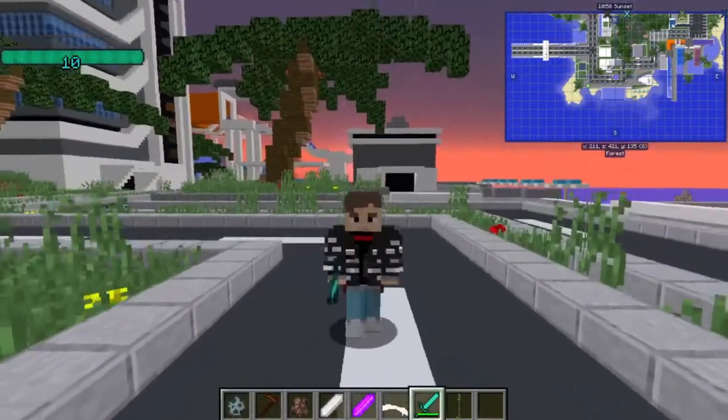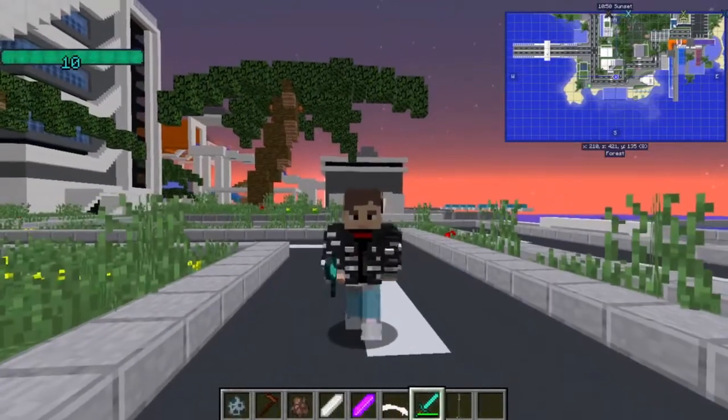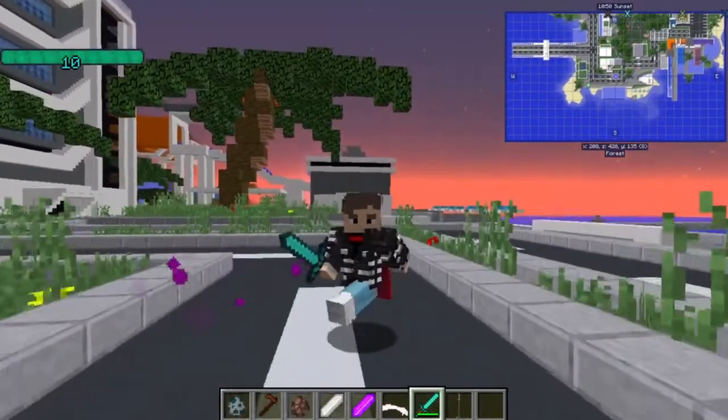Hello and welcome to the next Jojovein stand showcase. This time we have something a little bit different: we have Hermit Purple, a stand without a physical form.